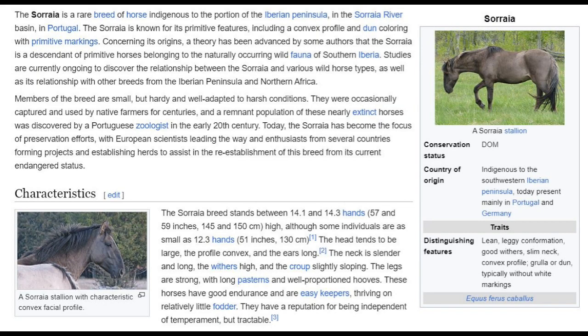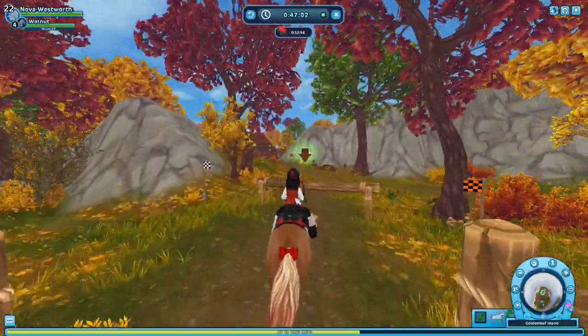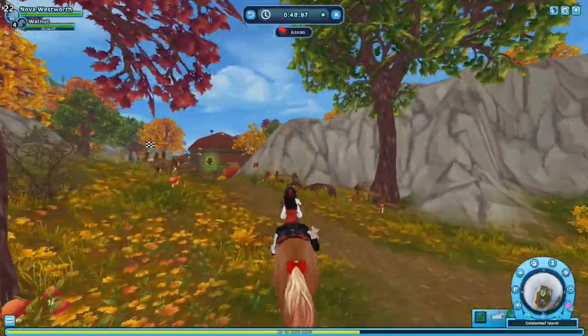I'm editing and I forgot to mention — Star Stable, please add the Sorraia horse. I don't know how to say it, but they're so pretty. They don't usually have white markings, and they are this pretty grulla dun gray color. They're so cool. They have really pretty faces. They are just so slay. I love them. So I guess that's it for today — I'll see you guys in the next video. Bye!